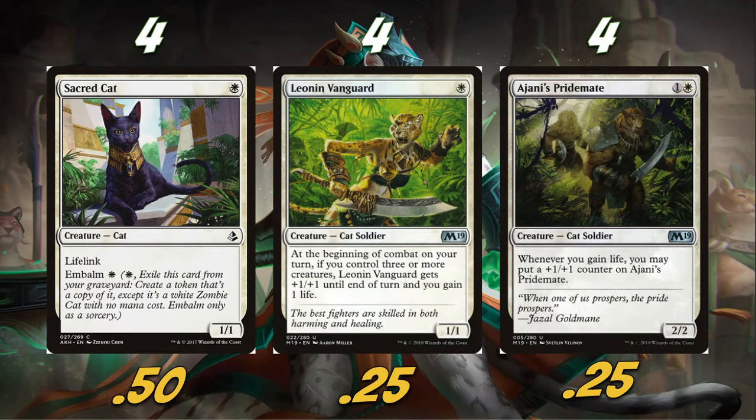So these are some of our early drops. Our one-drops are Sacred Cat and Leonin Vanguard. We're also playing four Ajani's Pridemate. Technically there's a slightly better option — it's like the spirit cleric that gets upside the more counters it gets. But Ajani's Pridemate is a cat, so it gets all the buffs for our deck, making it pretty much just better. Sacred Cat and Leonin Vanguard work really well with Ajani's Pridemate.